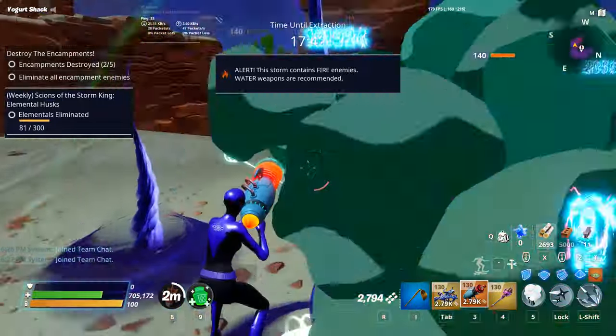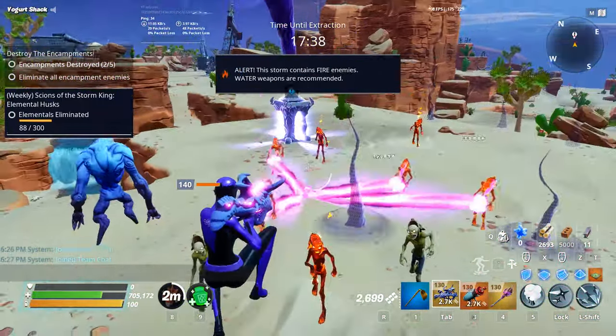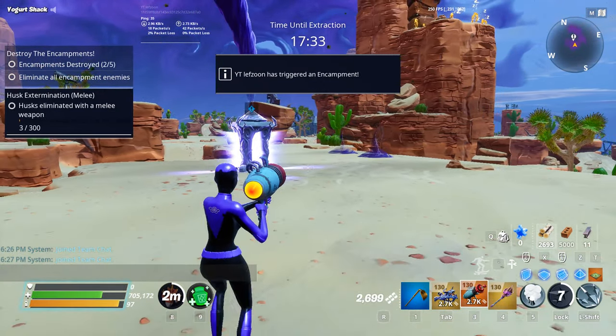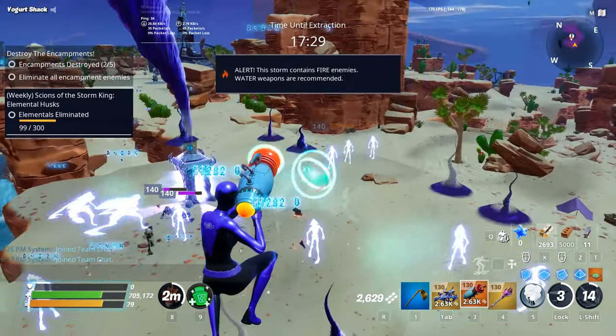Deliver the Bomb: locate the armory and the launcher, collect four blue glow and deposit it into the armory to create the bomb. Build tracks from the armory to the launcher, defend the bomb while it travels to the launcher, then defend the launcher until it's ready to fire.